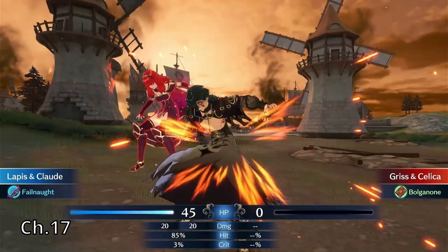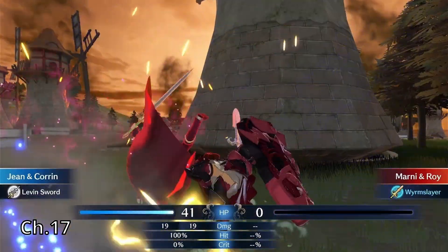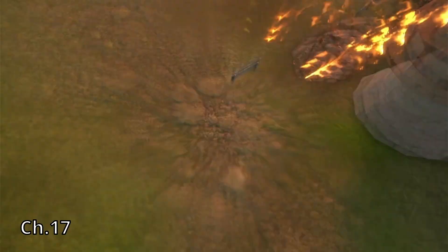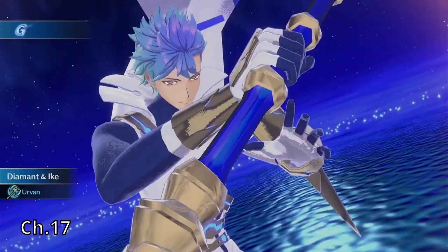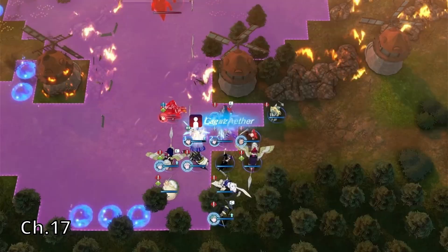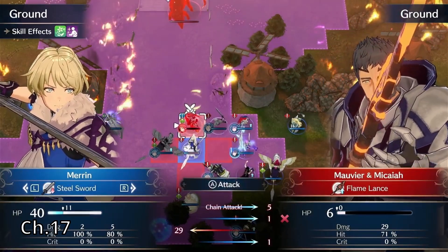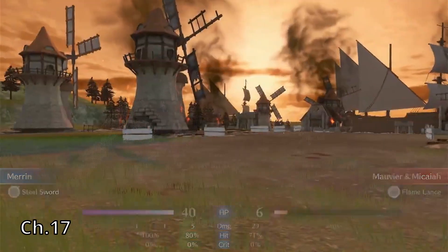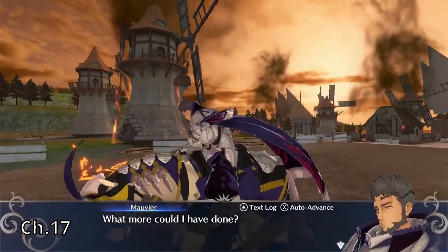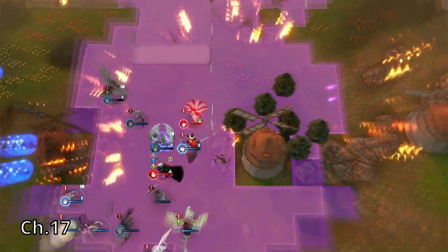Chapter 17 is where the difficulty really started to ramp up. There were a bunch of normal enemies, but then there were also a bunch of bosses — four, or maybe even five, in this one chapter, plus a couple of worms. So I had to conserve my engage meters and use strategy. Big surprise in a strategy game, I know. The hardest part of this chapter was the fact that most of the bosses were right on top of each other.